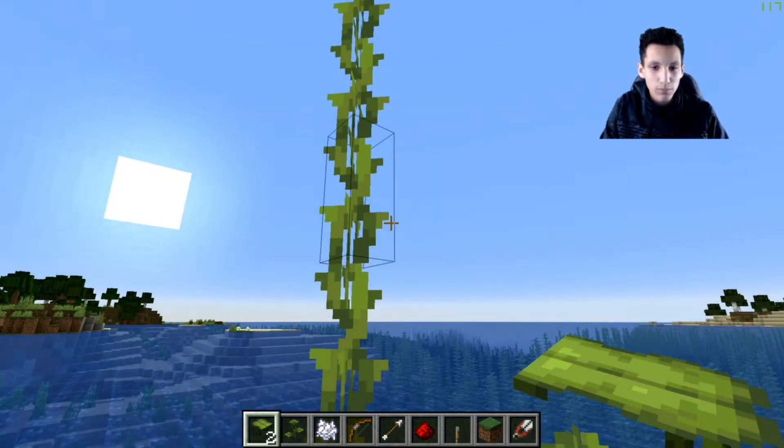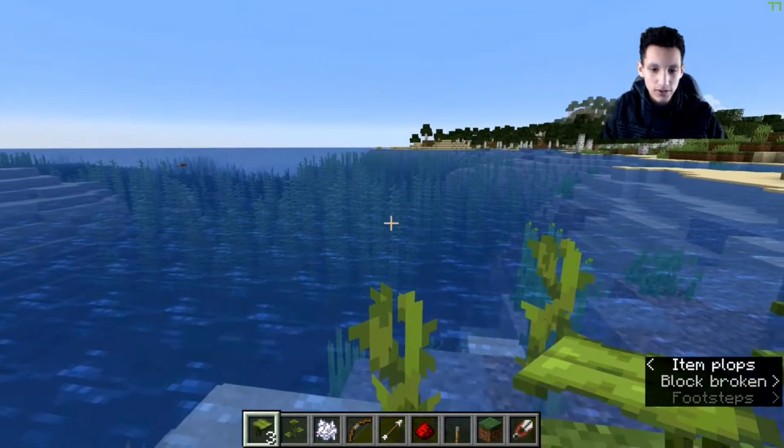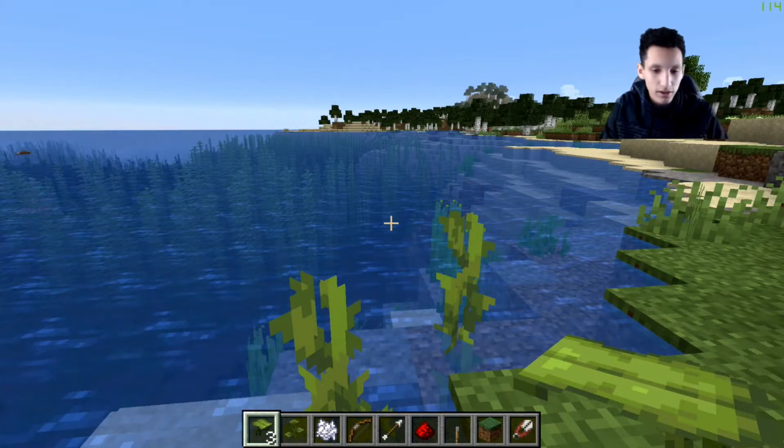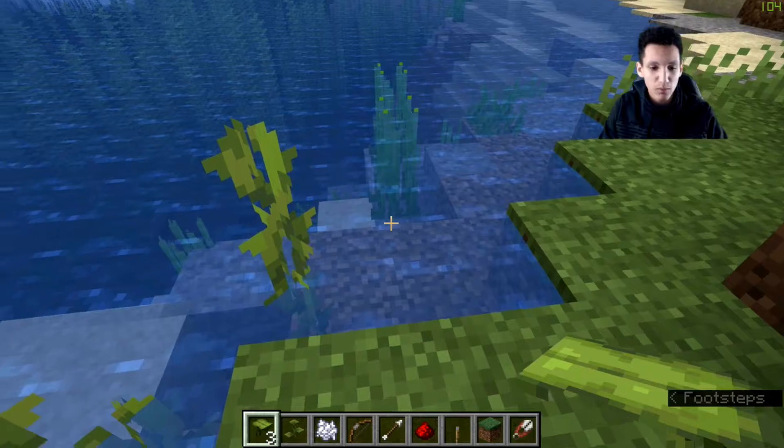How to obtain a big drip leaf is to go over to the drip leaf, and then you can break it with your fists or with an axe, which is the fastest method to break it. As you can see, it fell down and went into my inventory, and that's how you collect a big drip leaf.